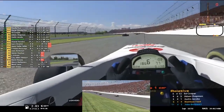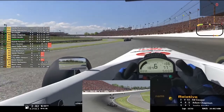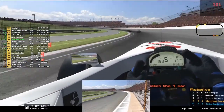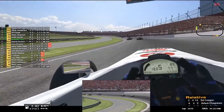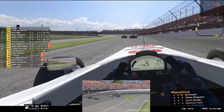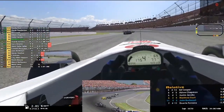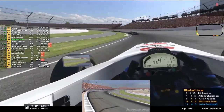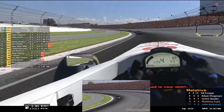There's no braking zone on an oval like there is on the road for overtakes — you've just got to think about the draft and the car's momentum, and all the centripetal force pushing the car. There's a lot of mathematics in racing on ovals. It just looks like you're going round in a circle, but there's so much more to it than that.